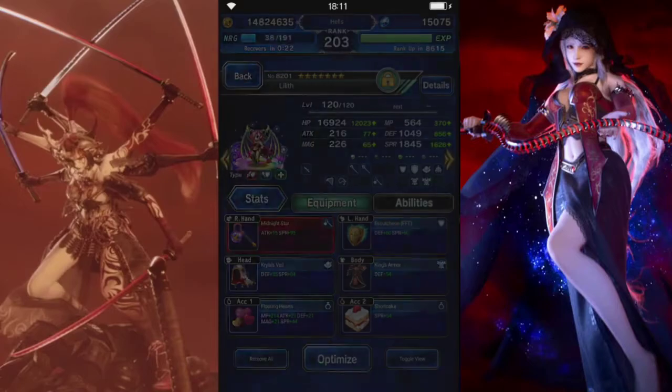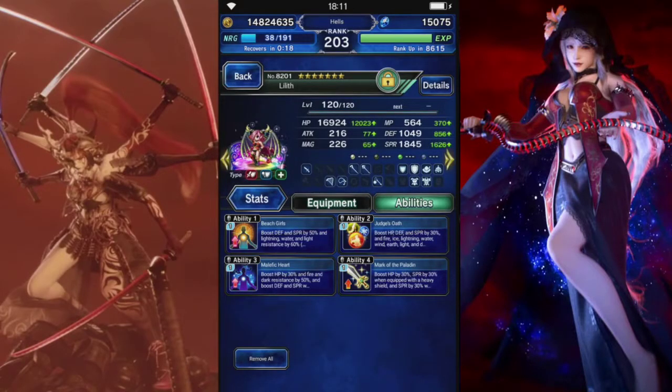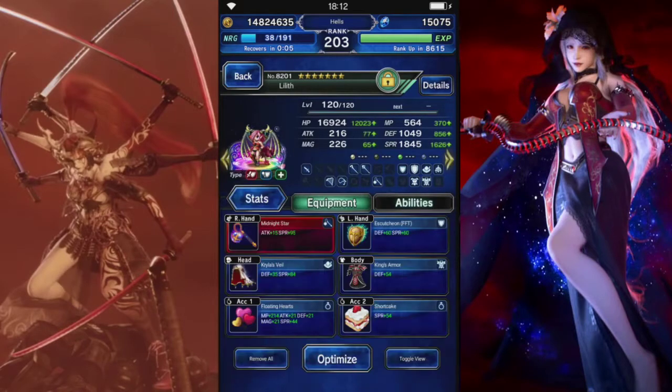We have Lilith — she's going to be our magic cover. She'll also give magic mitigation to the team. So we have her built around spirit, some health and defense in there. She has decent elemental resist, status resistance against everything, and she does have death immunity thanks to Floating Hearts.